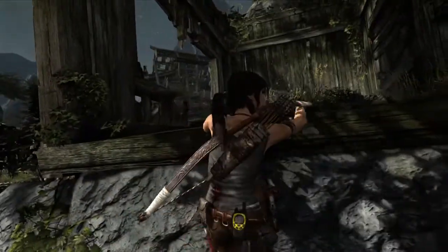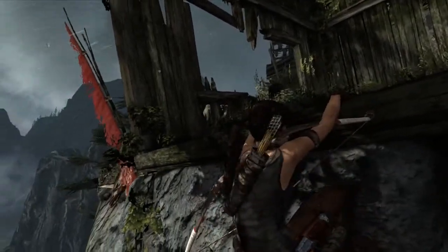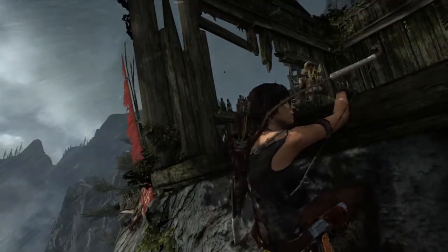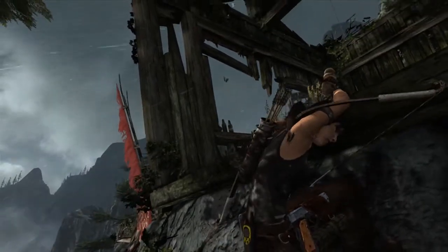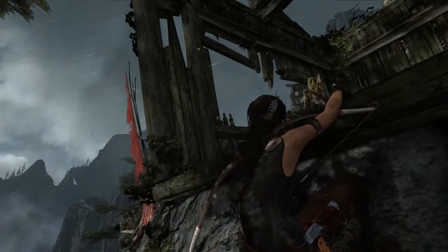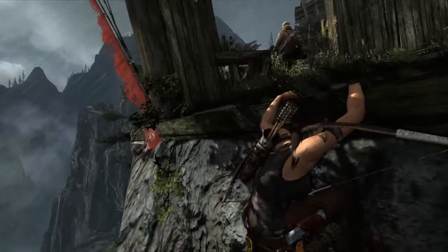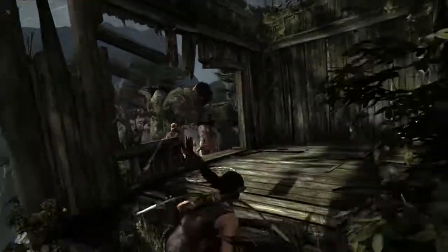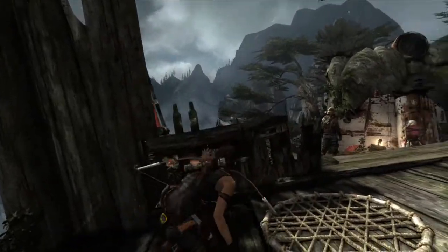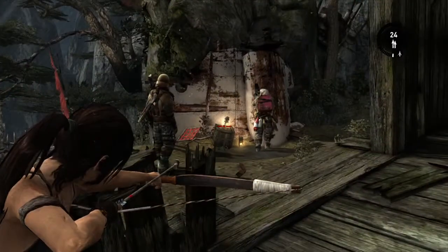Some in-game enemy dialogue — part of the plane, keep working, I'll go check it out. Again, often the best strategy is to sort of assess the situation before you jump in with guns blazing. Of course, you're always welcome to just open fire. But the game really promotes that tactical approach in some situations. So Lara's able to wait until she has a clear vantage of the situation without being spotted by the enemies.